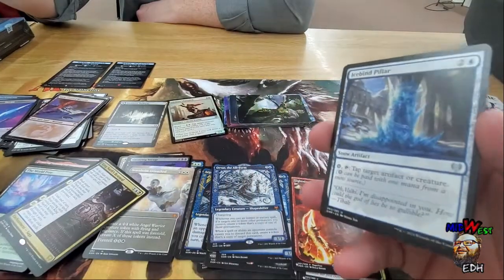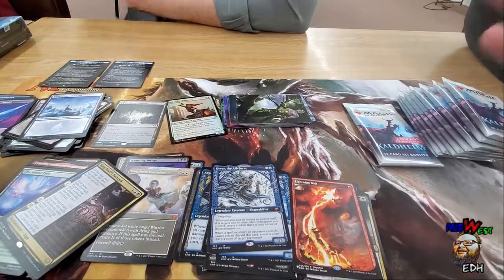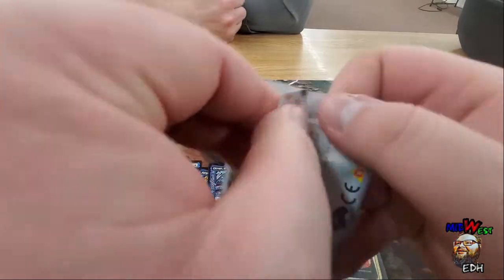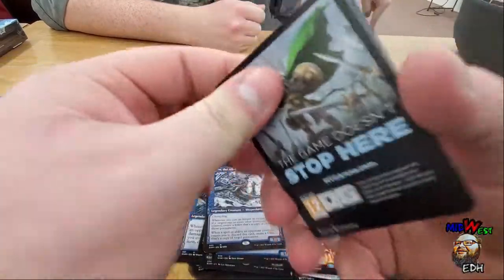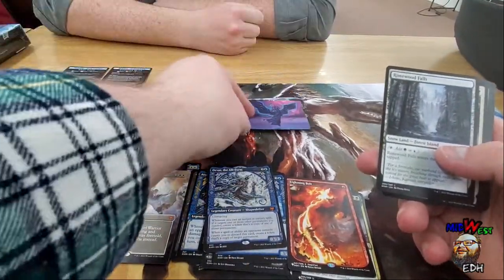Okay guys, we're not gonna stop opening boxes until I get a Bornklex — and it has to be Phyrexian mana Bornklex. Phyrexian mana Bornklex — oh my god — that would be powerful.